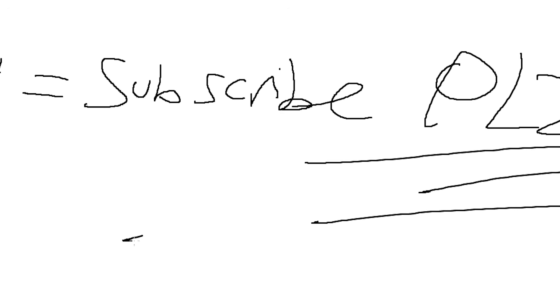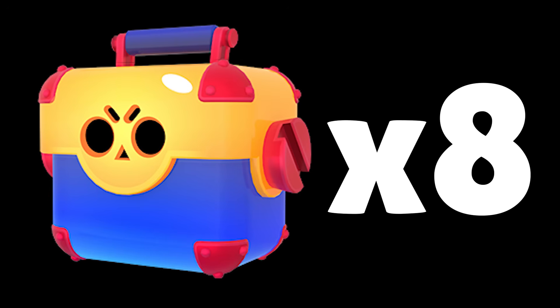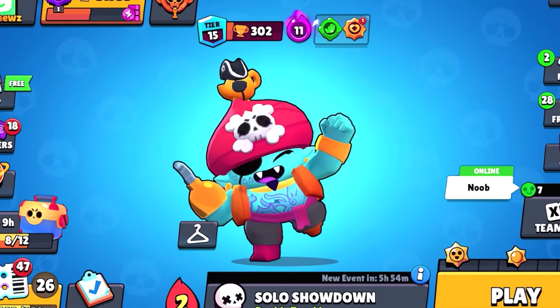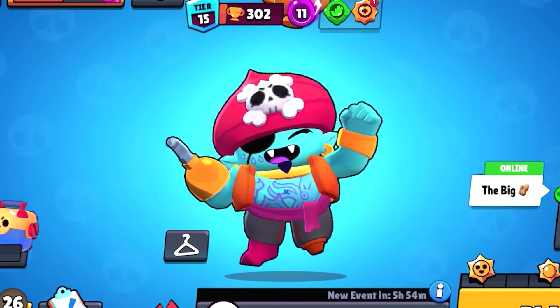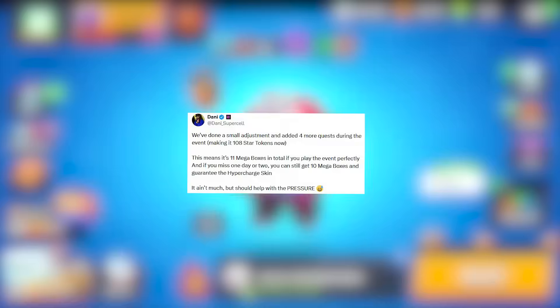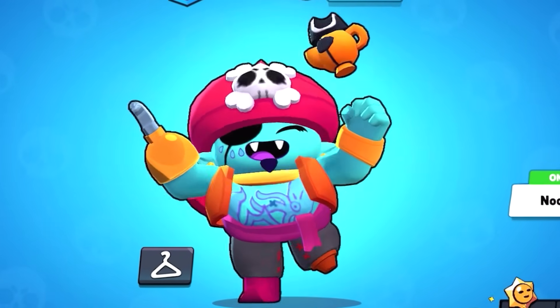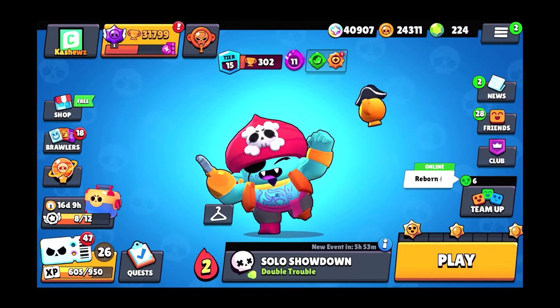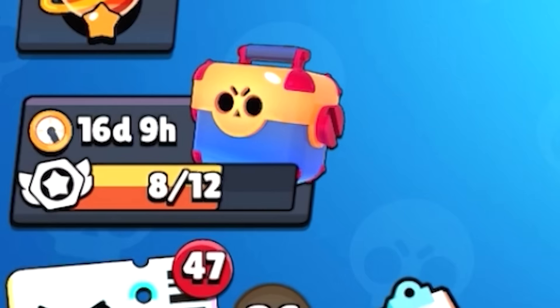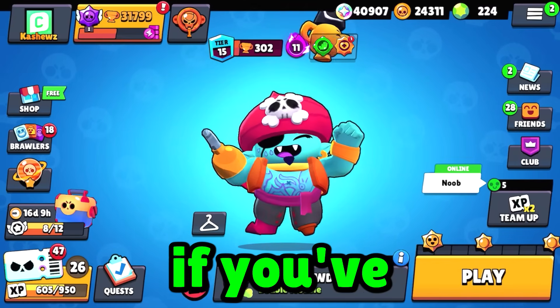After doing some calculations, you get 104 star tokens which equals eight mega boxes. You also get a free mega box in the shop at the beginning of the event and one from the challenge, bringing the total to 10 free mega boxes. Danny also said he added four more quests during the event, so you can get an extra mega box for free — making a total of 11 mega boxes for free. Just play the game daily, get your star tokens, and you'll be set.